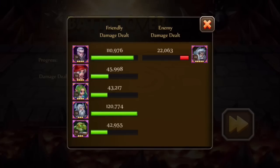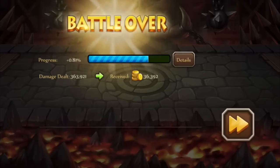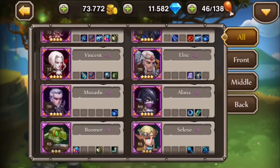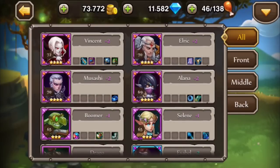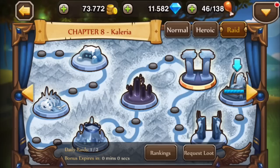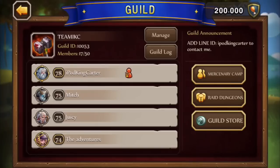The battle is over. Remember when I told you Ariel is one of my best cards? In the guild she doesn't really shine - it's the front lines who shine. Alistair put up 120k, and Musashi put up 110k on the front lines. Musashi can wreck house with his blade, but when he takes hit damage it doesn't help me much - he dies very quickly.